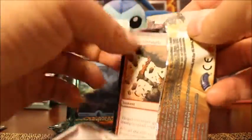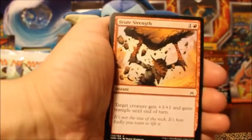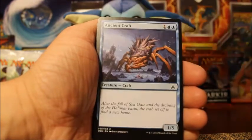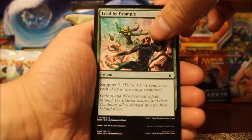Next, the Jace pack artwork of Oath of the Gatewatch, and my final pack in today's opening. We're going to start off with Brute Strength, followed by Akoum Flameseeker — I don't know — Ancient Crab, Slaughter Drone, and Lead by Example.